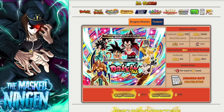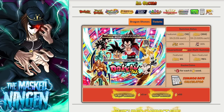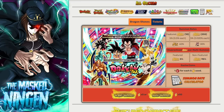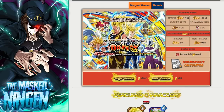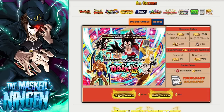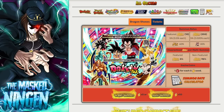Let me know which banner you think is most valuable down below in the comments, and how you plan to do your summons. I'll be live summoning on these banners when they come out - I'll probably go for the GT Duo first since I already rainbowed STR Cooler during the Worldwide Celebration, so every copy of Cooler pulled is a waste for me. But I need dupes for both Gammas too, so there's a lot of good value here. That's going to be it for the video - this has been the Masked Ningen, smash that like button, subscribe if you're new, check the links below for Discord and the merch store, and I'll see you all again soon.